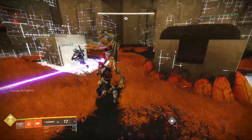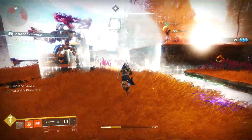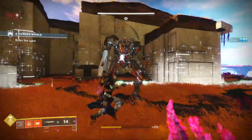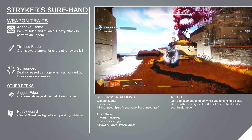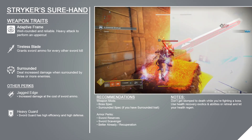The effectiveness of these guns makes using an old-school close-quarters weapon like a sword feel like a handicap, despite them being able to output impressive damage. The Black Armory's Striker's Shorehand has access to the exact same perks and traits as every other legendary adaptive frame sword, so it's not breaking any ground, but it does have access to Surrounded.